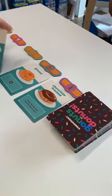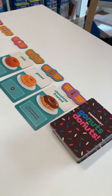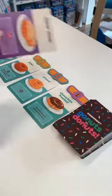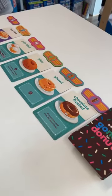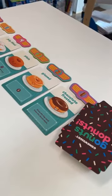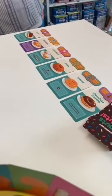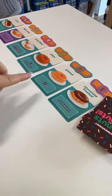So we've got Glaze, Chocolate Frosted — and because we've got five of us playing, there are six spaces put out. If there were three of us playing, there would be only four different kinds of cards put out. I'm just lining this all up. The girls are all looking at these and reading what's on here.